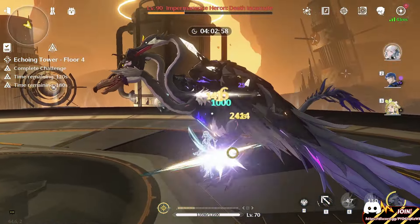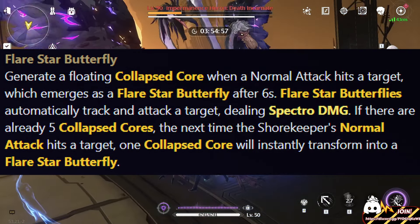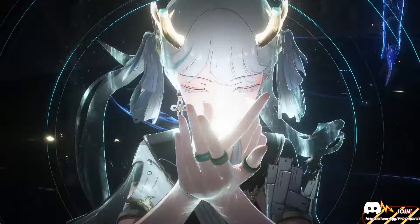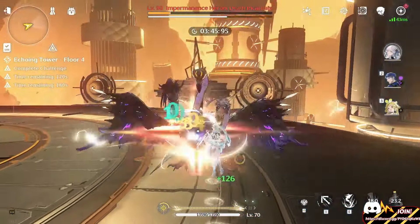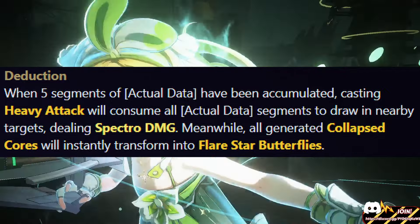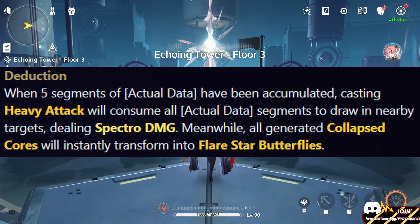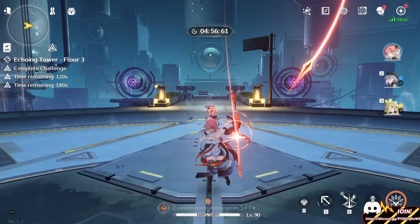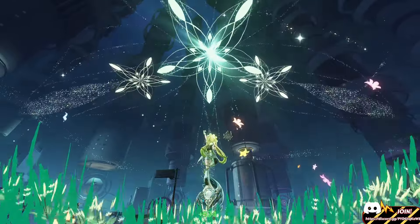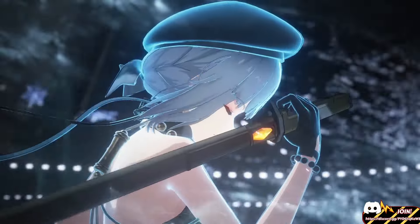Now for her forte circuit, this is going to be quite a yap fest, so stay with me. The collapsed cores I mentioned during her basic attacks will become flare star butterflies after six seconds of being spawned in — essentially it's kind of like a backloaded coordinate attack. But that's what her enhanced heavy attack and enhanced aerial attack are for. The enhanced heavy attack will make all the collapsed cores become flare star butterflies instantly, and it will also group up enemies. We don't really know the range yet, and considering our brief experience with groupers in this game, I'm not going to be impressed until I see it. As for the aerial attack, this does not have grouping, so there's very little reason to use it — you'll stick with the heavy attack most of the time.